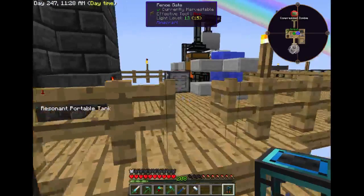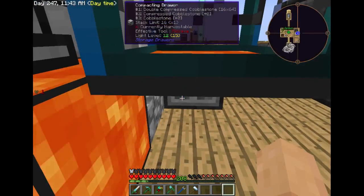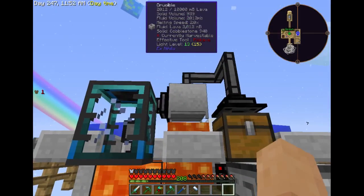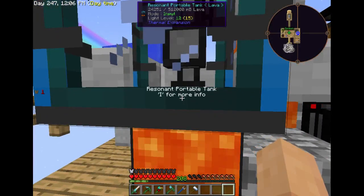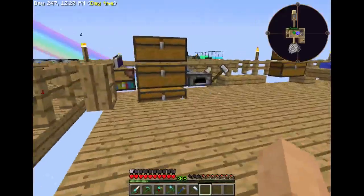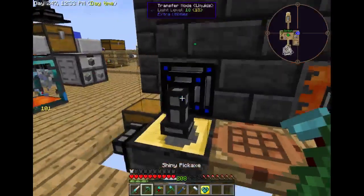We go hardened, then we add hardened glass to go to reinforced, add the enderium for resonant. Now we can hold 512 buckets of lava. This is going to totally empty our system — we can't even see it in the tank yet, that's how little there is in there. There it goes, starting to fill up. Now it's just getting the input from the crucible.